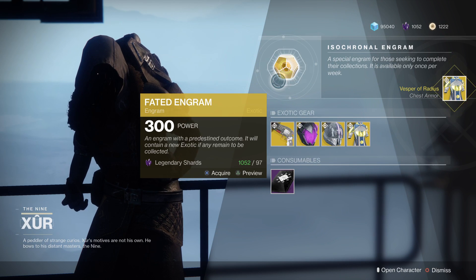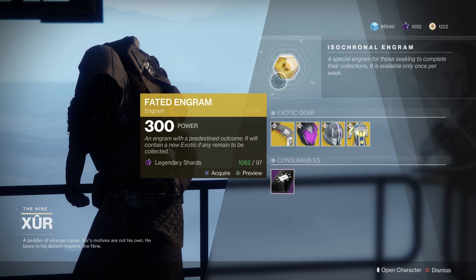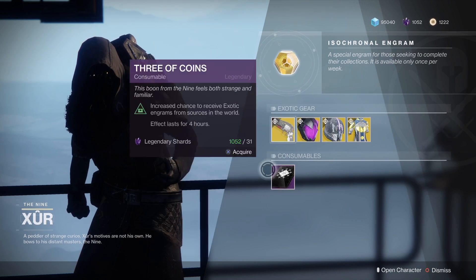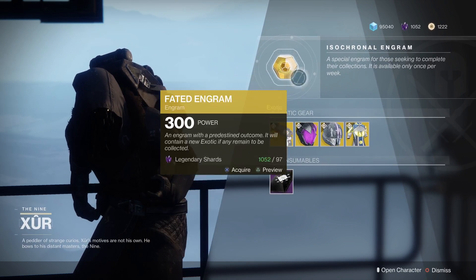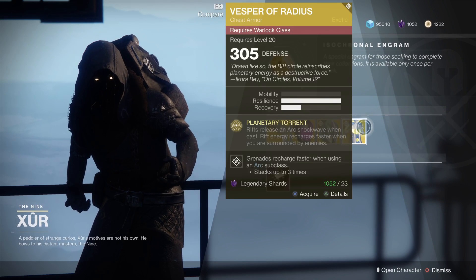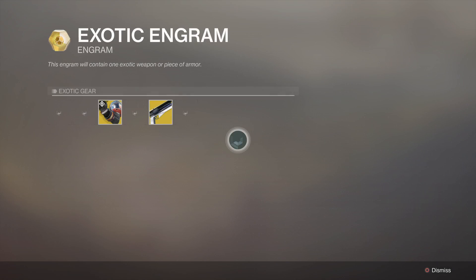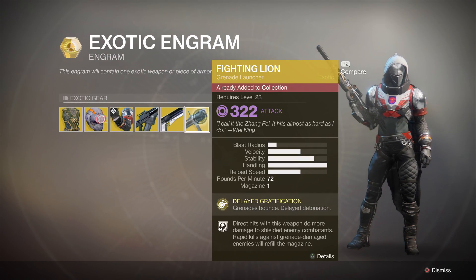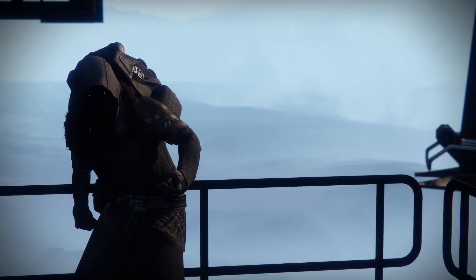Of course there's also Three of Coins and the Faded Engram, guaranteed to give you something you don't already have. Just make sure you're on a character that doesn't own everything - I have all of the weapons and all the armor for my Titan and it just gave me a duplicate. My warlock or hunter might still have something, but make sure first.